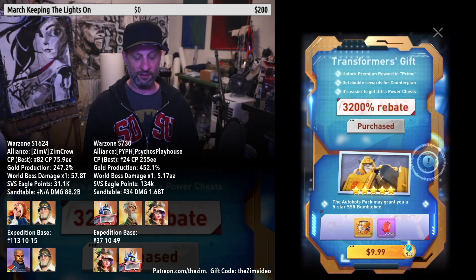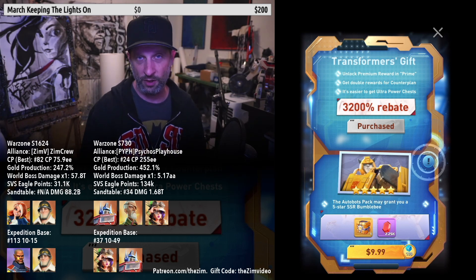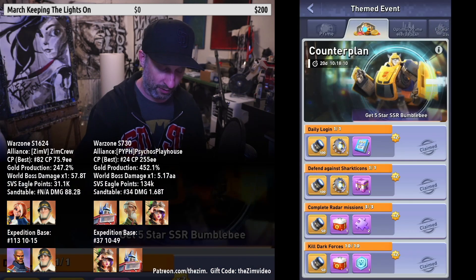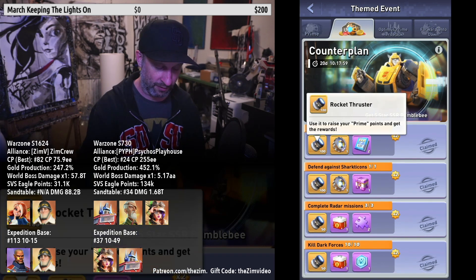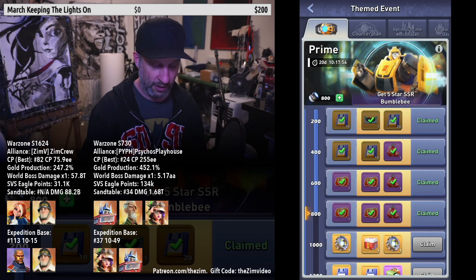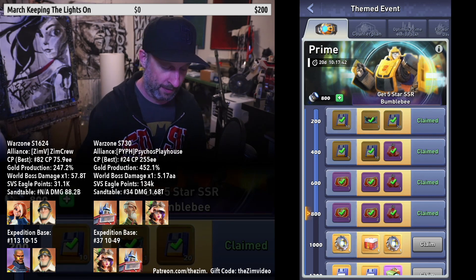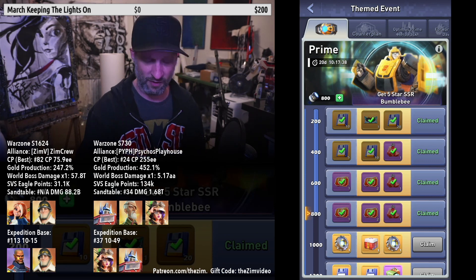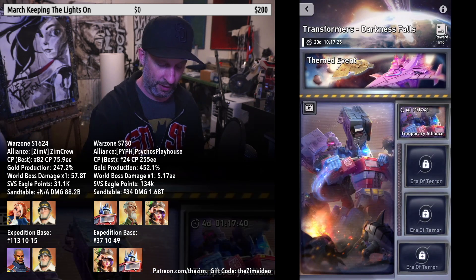I've already completed all the daily events for today. The first thing you want to do is tap where Bumblebee is. In this screen — I've already purchased it — but in the upper square you get the opportunity to purchase a $4.99 pack which gives you more things throughout the event. In the daily login, without the pack you'd get fewer rewards, but after completing the daily login you get rocket thrusters that feed into the Prime tab. Without the $4.99 you only get the first gray column; the second orange column is what you get for paying.